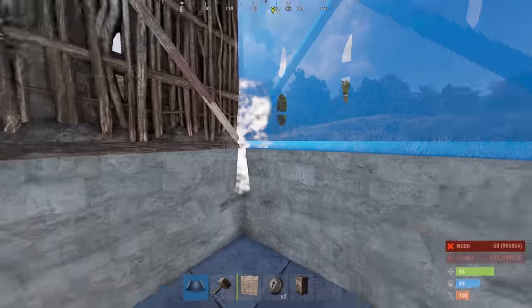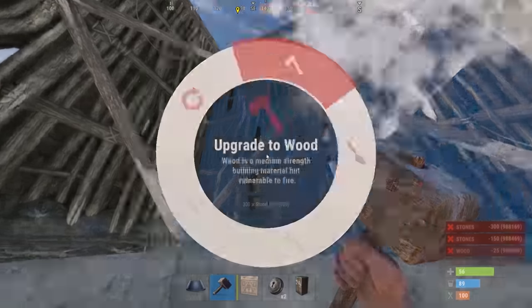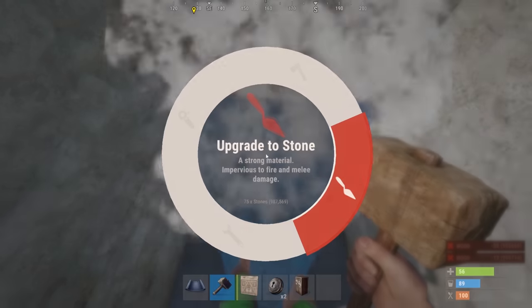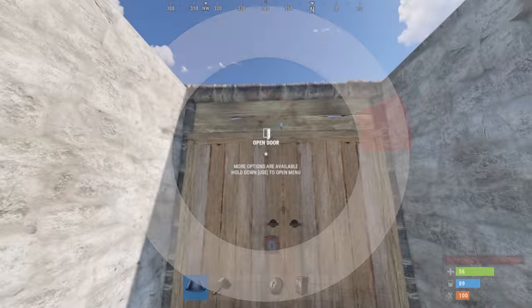Then we're going to switch over to a full wall, another full wall, throw a half wall on top of there, and a door frame here. This is going to act as our initial 1x1, with a triangle at the back. You can put this as wood for now, or go ahead and upgrade it to stone. Make sure you throw a door on and lock that as soon as possible.